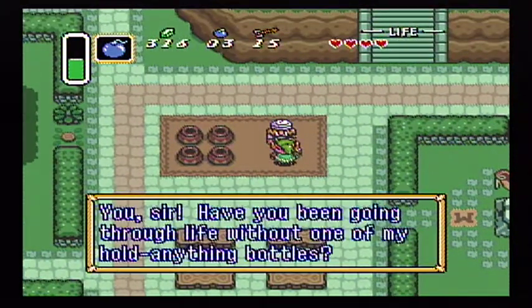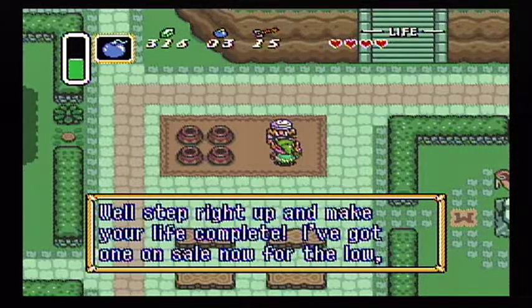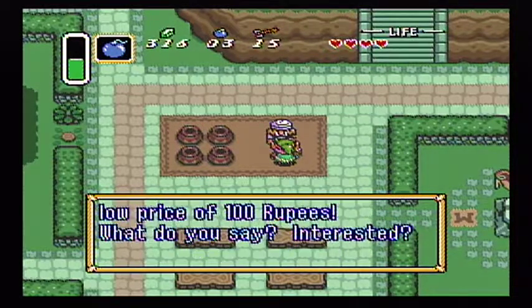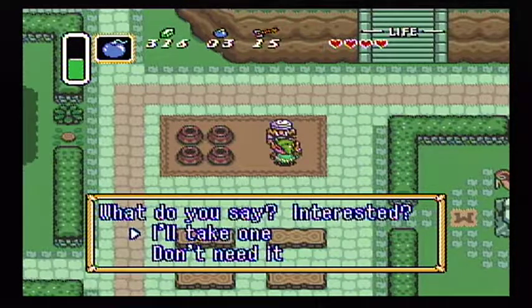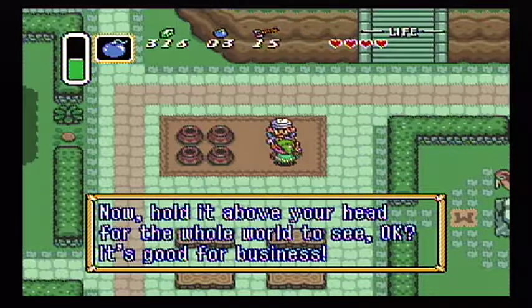Over here, we've got a merchant. He says: 'Have you been going through life without one of my Hold-Anything bottles? Step right up and make your life complete. I've got one on sale for the low, low price of 100 rupees. What do you say? Interested?' Well, I haven't been going without one because I just got one for free, and you're trying to charge me 100 rupees. But whatever, I'll take one. 'Goodbye.' Thanks a lot. 'Now hold it above your head for the whole world to see — it's good for business.'